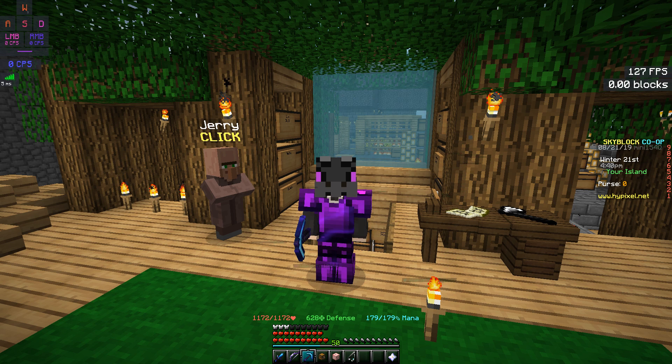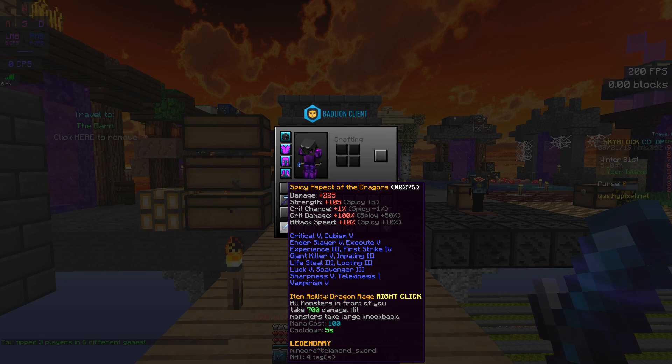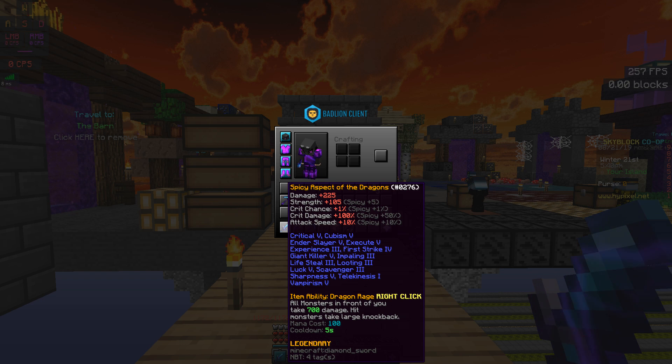Alright, that's it for the explanation. Now I'm going to show off the Expert of the Dragons. Soon, once my friend gets the Pigman sword, I will compare them. So right here I have the Spicy Expert of the Dragons — yes, it is legendary. The item ability is very trash, just don't care about it. It originally comes with 225 damage and 100 strength, which is basically 2 times the damage of the Expert of the Ant. The Spicy reforge on a legendary weapon is insane — plus 50 critical damage. I maxed out the sword without Thunder Lore, so I have 15 enchantments in total.